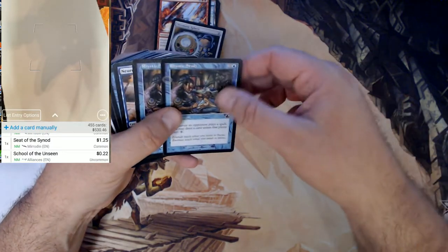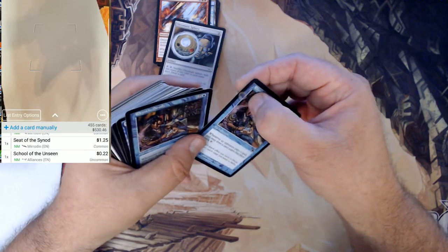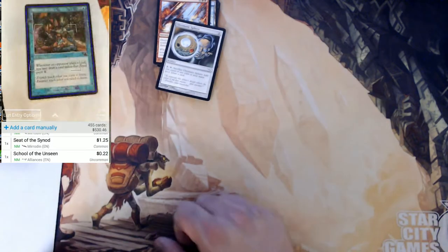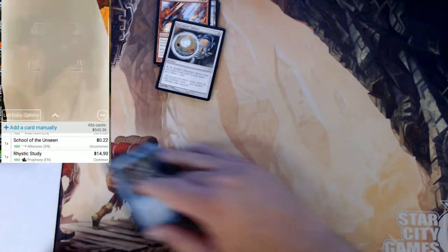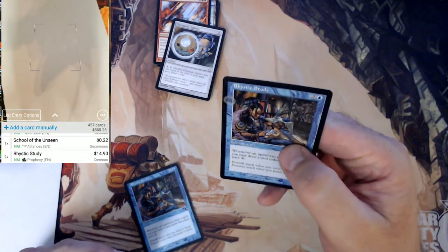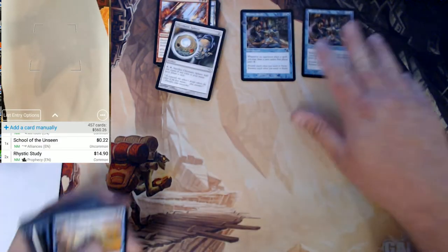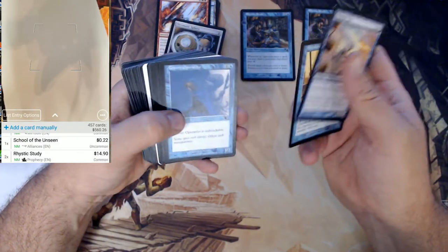Oh, Rhystic Study — cool, except I've got two of them but this one's got stuff on it. Wow, that would have been great. Wow — $14.90 for a common! Yeah, this one's played, this one's got something on it. I will try to clean that one up maybe. Wow, hopefully there's some more of those.